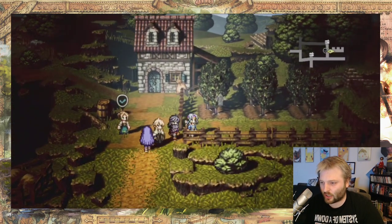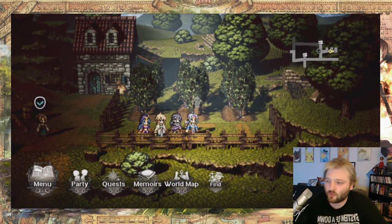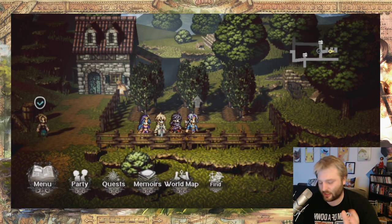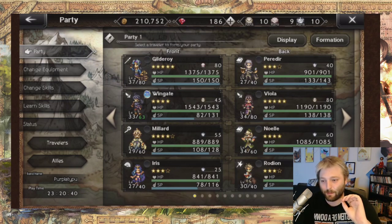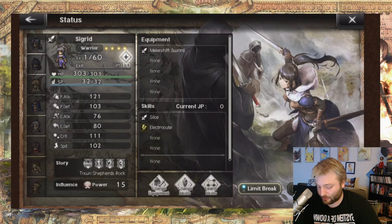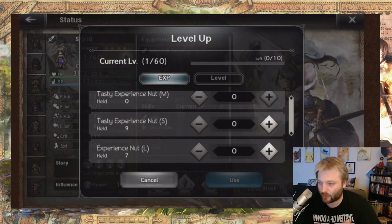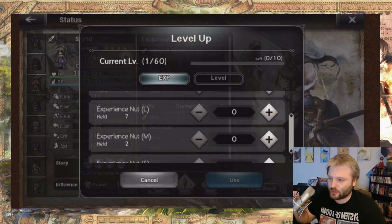Once you get the nut farm manual, you get 612 — I think it's 18 — of the Tasty Experience Nuts Small. That's the terminology they felt like using. These small nuts are bigger than the big nuts, that's the way I'm going to choose to say it. I've already used some of these today, but I got 18 just today, and it resets every 24-hour period.